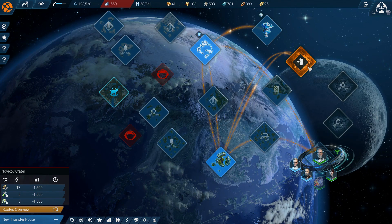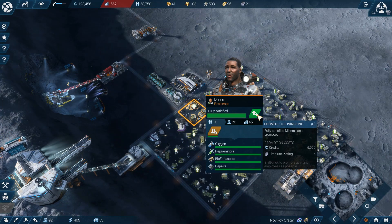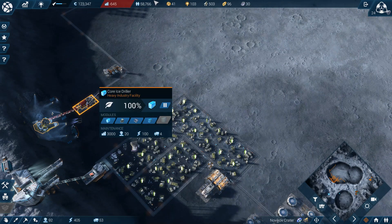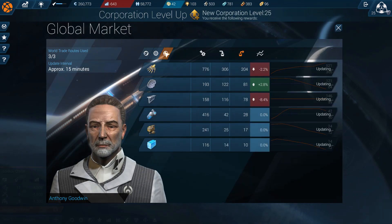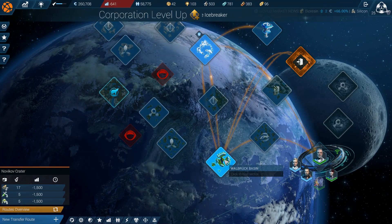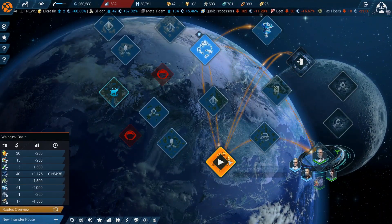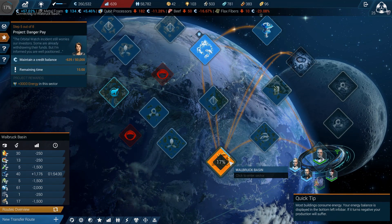Hey guys, we're back with Anno 2205. We're still dealing with hemorrhaging money but we're in a better situation. I'm not one for heights — you went to space! Is there a better selling point I could be making? You sell for like crazy amounts of money. Oh, you know what we can do — I just realized these ones down in our temperate region probably can upgrade. Maybe they're the ones that are going to make us all the money that we need.